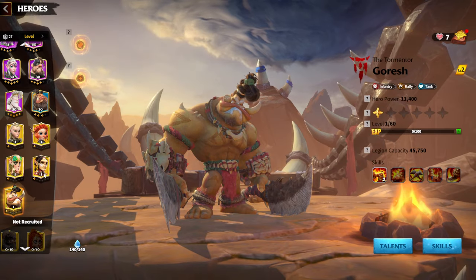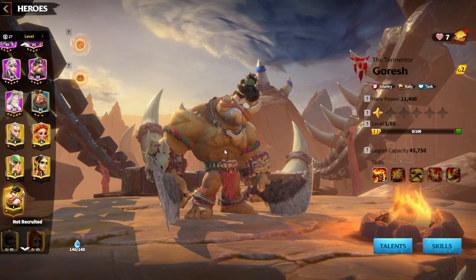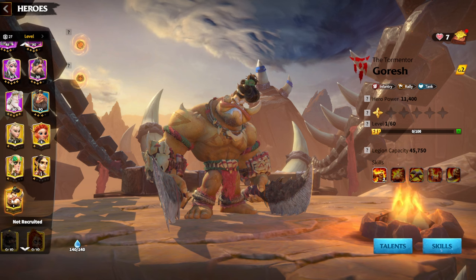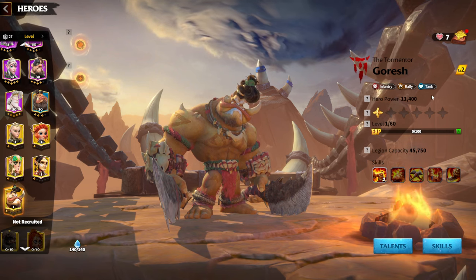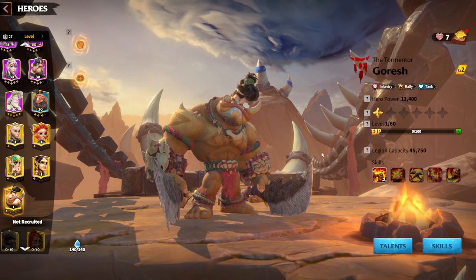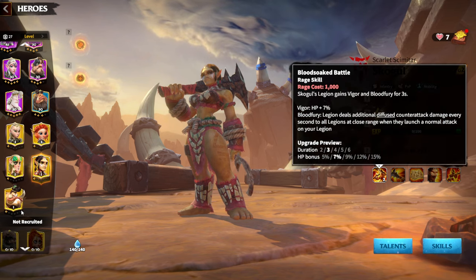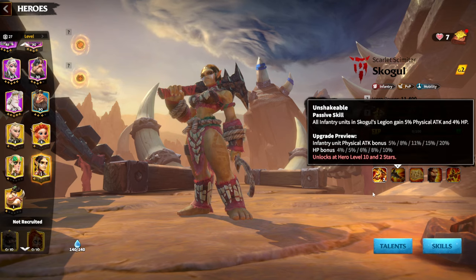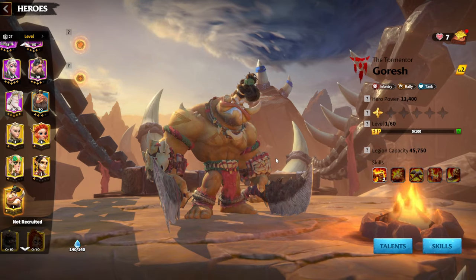One of the newest and best hero pair strategies for infantry is Goresh and Skogul. This is an amazing hero pair — you have tankiness, mobility, damage, and counter-attack damage. Goresh will serve as the primary hero. Infantry and tank talents are among the best talent combinations for infantry heroes in this game, and Skogul is the best pair for Goresh, likely for a long time to come.